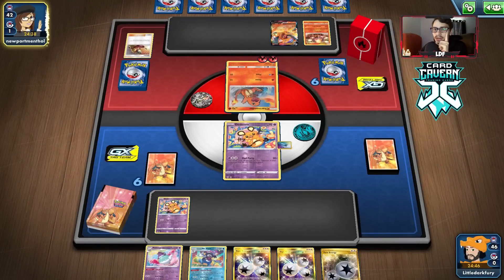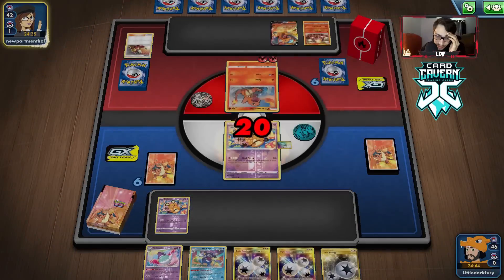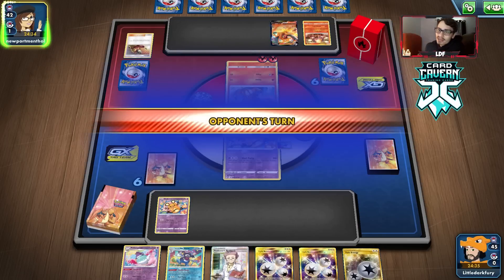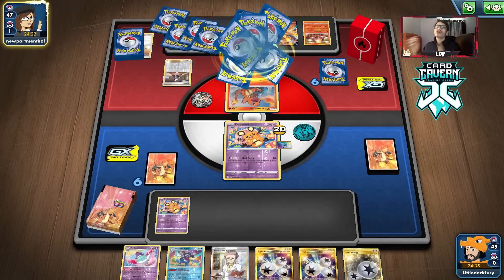They're playing Charizards — they've got multiple Zards in the deck. They don't knock me out, which buys us an extra turn to draw something. Three energy in a row — no thanks. I'm going to keep passing. I'm actually not trying to discard that many energy. We have a couple turns it looks like to set up, so it's not too bad. They Marnie me — I honestly didn't think they would do that.